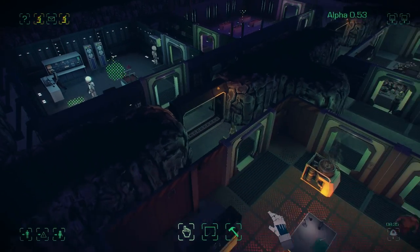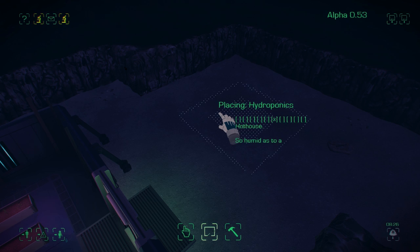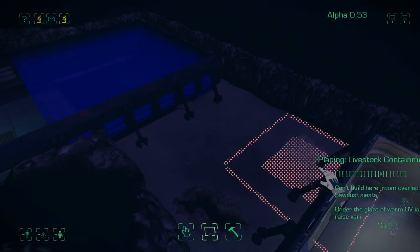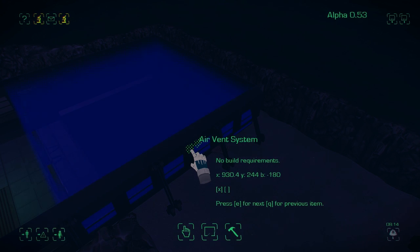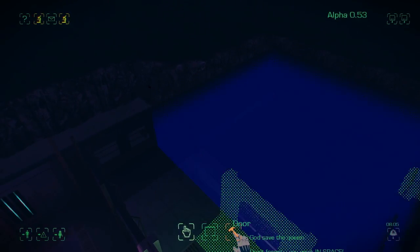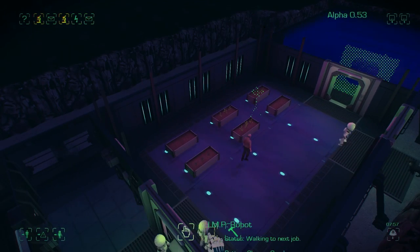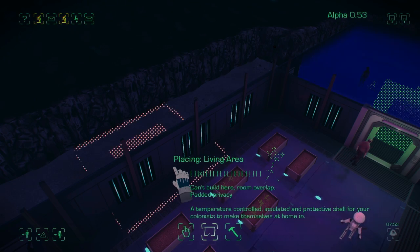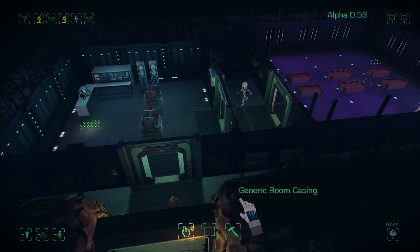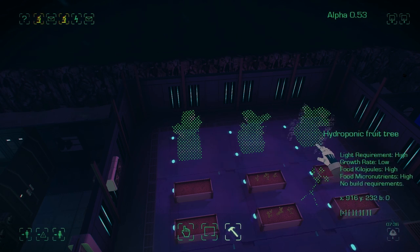Everything in the base is flowing along nicely now. We want to build a livestock containment room because we've got chickens randomly wandering around the base. We probably won't place a door on this side — just an atmosphere vent system — we want to pull air into the room because the chickens obviously use up the atmosphere quite quickly if they're breeding. To get them to come to the room we want to put food in it, so some feeders will be good. We'll extend our hydroponics again as it's quite critical that we get enough food — we're probably not producing enough at the moment for eight or so colonists — so we'll build some fruit trees as well, which will take a while but they're high in calories.